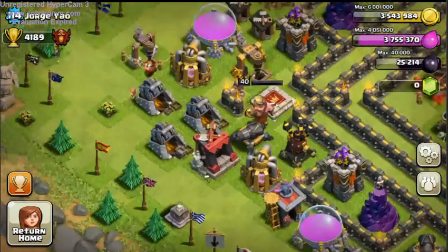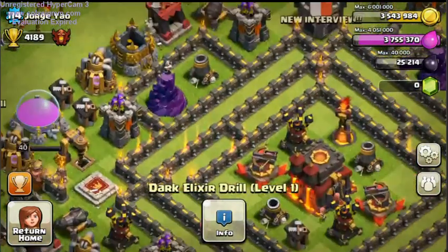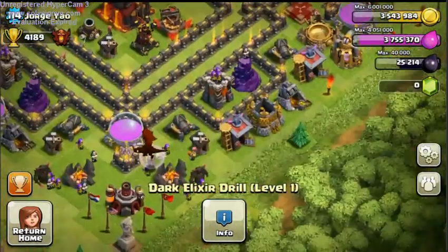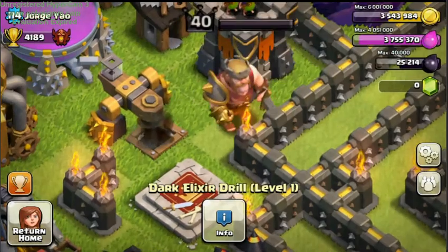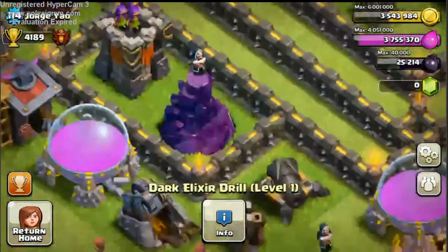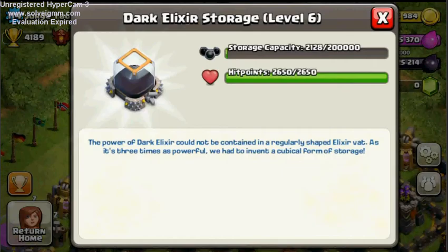They also got another dark elixir drill, a new cannon, and an archer tower, which I can't point out because I have no clue where they are. Another thing is the Barbarian King and Archer Queen both got 10 more levels, and their previous levels cost less. The dark elixir storage still holds the exact same amount and only goes to level 6.